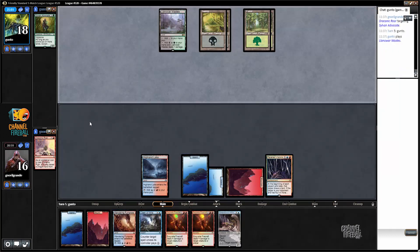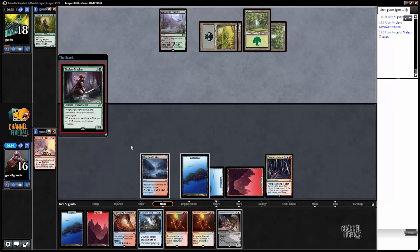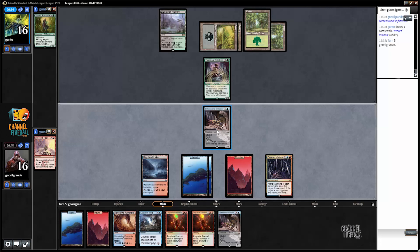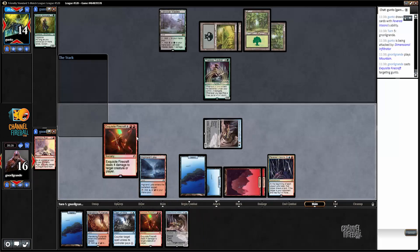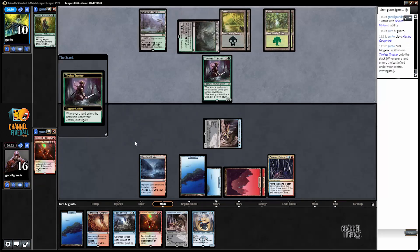I didn't want to discard — even if I had so many lands, I still don't want to discard those. Opponent didn't play anything last turn, so I might have something here. Deploying a flyer and drawing for the turn. Let's attack here. Do I just want to Exquisite Firecraft that thing? I think I want to keep all the Exquisite Firecraft for my opponent directly. If my opponent wants to draw an extra card with Tracker, I'm totally fine with that. I think I like just Exquisite Firecrafting the opponent right now — then the opponent will take 2 more damage from Favored Visions and we'll play an additional flyer to the board.